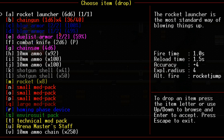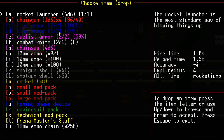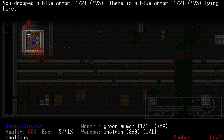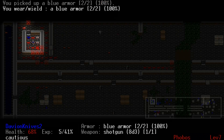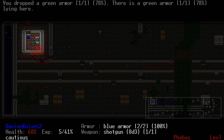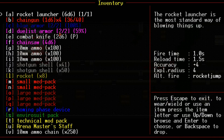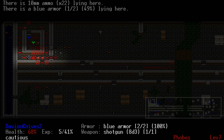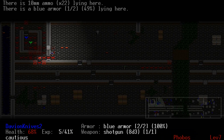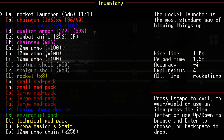I've got these small med packs, so let's actually use one of them right now. I'm just gonna put on a blue armor to dump the green armor. Pick up both of those. Pick up some of that. I think there's a lost soul around somewhere — they can fly around and avoid getting killed by lava and acid.